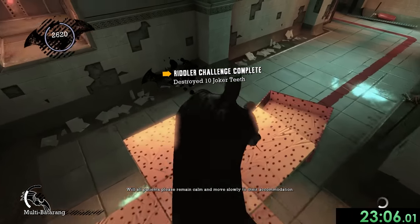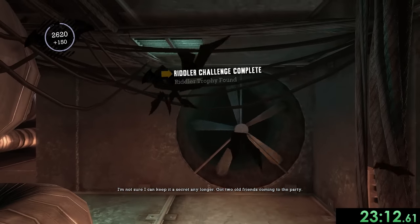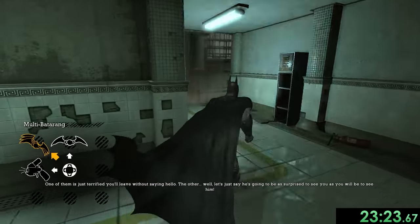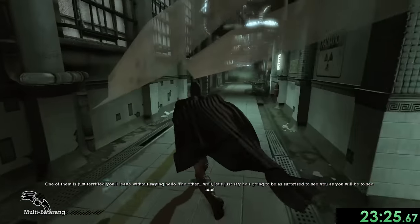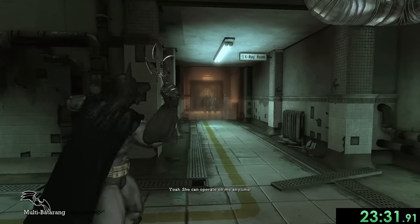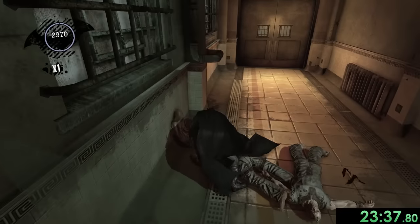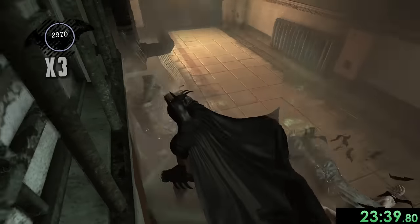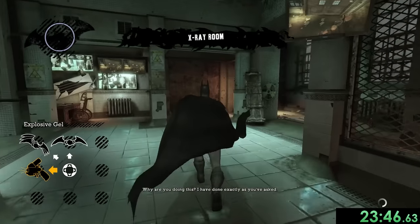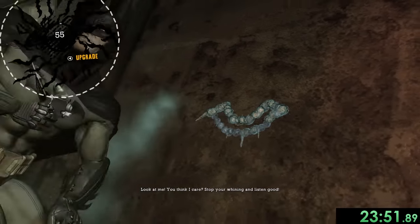Before moving on there's another Joker present — we take out those two teeth plus one more to make eleven, so we only need nine more. Heading through this vent we grab another Riddler trophy and make our way to the X-ray room via a really long hallway. At the end there are a couple of guys — I sneak behind them, stun them all perfectly with the batarang, and do two takedowns plus a punch. Done.